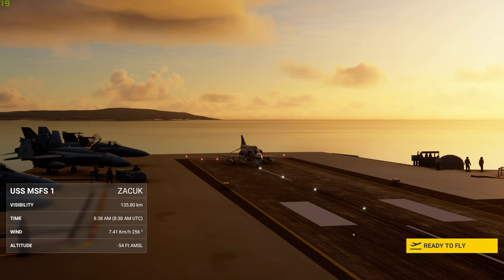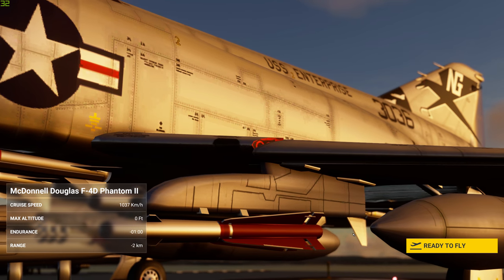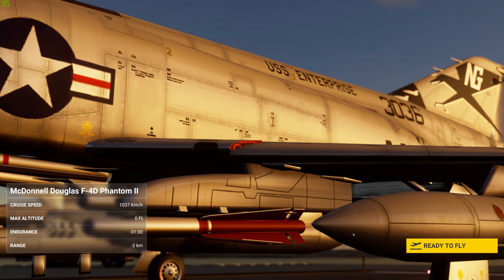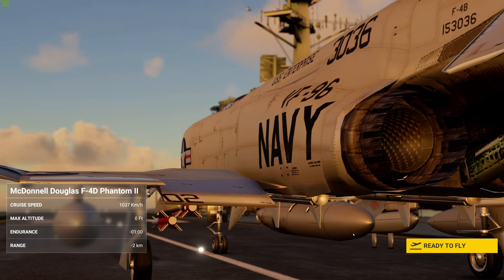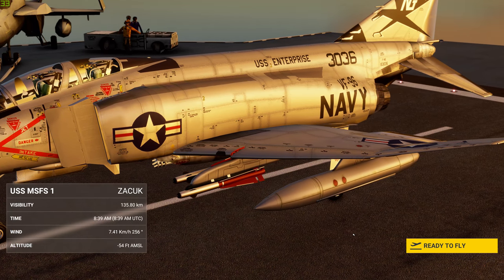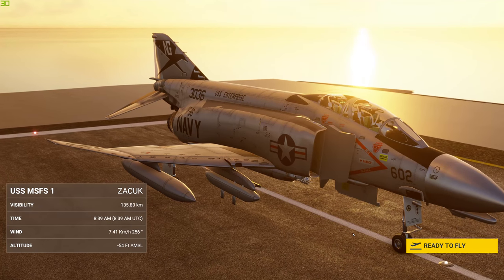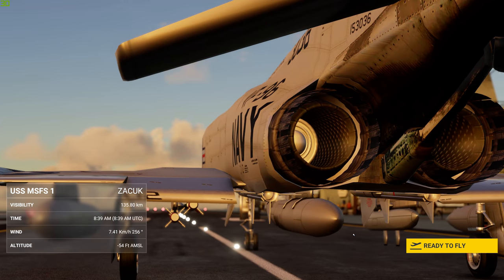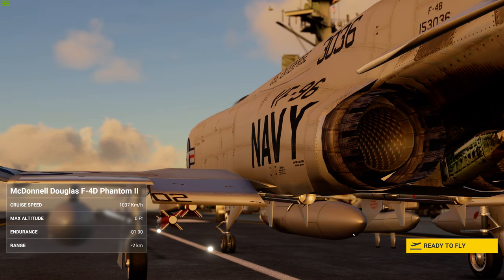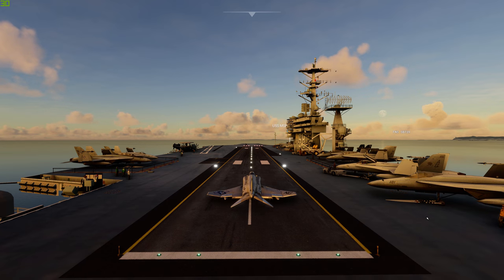Hello and welcome to another BrettPlayers video. This one is going to be something different. I am testing the F4 Phantom 2 on the aircraft carrier MSFS1, which was a free download. I have done a video on this before with the S3 taking off and landing, but I am going to be using the catapult and arrestor hook. So let's get this thing started up.